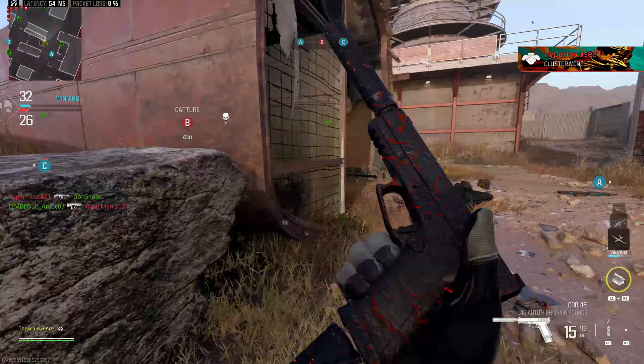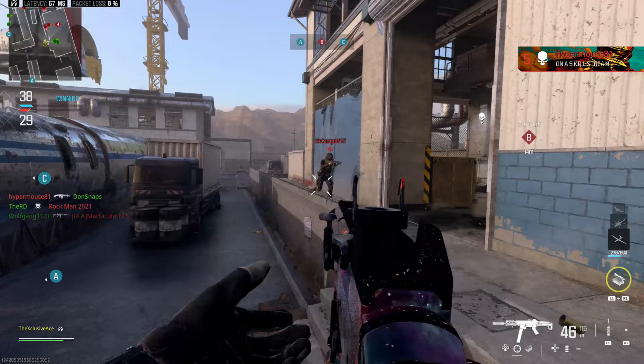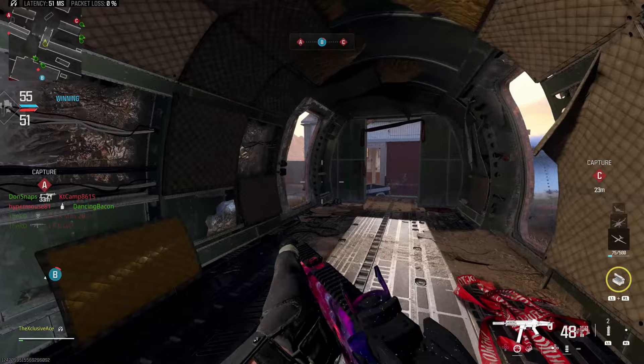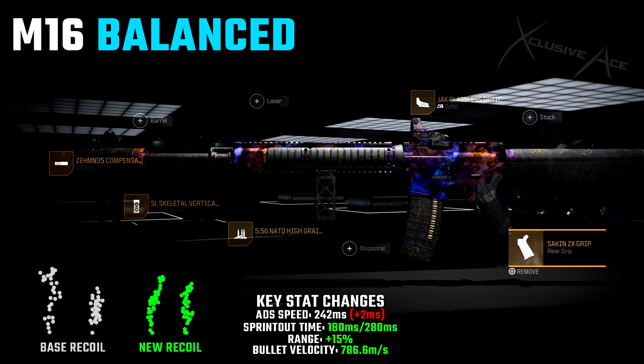Next is a recap of a hidden update to the M16 that I already covered. They very noticeably improved horizontal and vertical recoil, gun kick, and visual recoil on the M16. In my opinion, this makes it the best burst assault rifle in the entire game, so it's definitely worth checking out. If you haven't leveled it up yet, I'd highly recommend doing so since we're expecting an aftermarket part for it at some point in Season 3. I'll quickly show the build I put together — you can screenshot it and try it out.